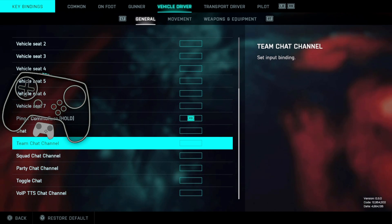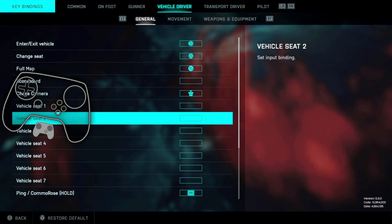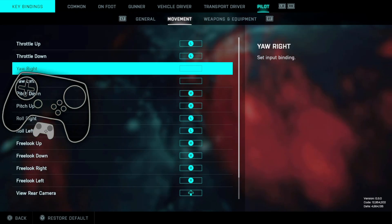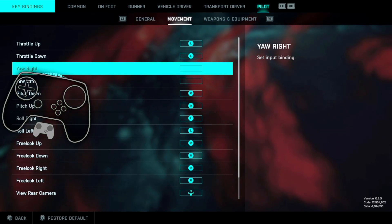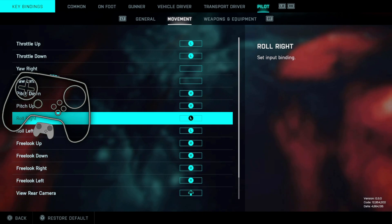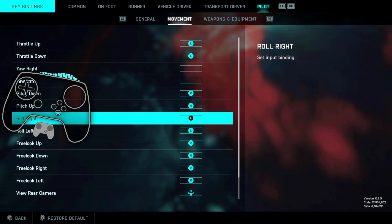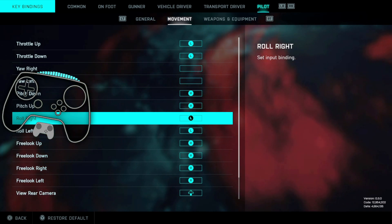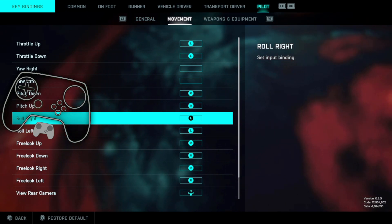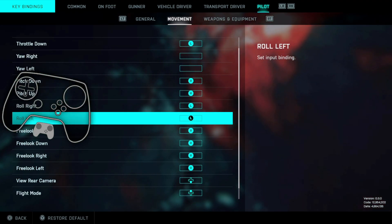You want to keep Right Trigger as Right Trigger so you have throttle for transport vehicles. The other thing I've done to make flying feel a little better: go to Pilot, Movement, delete Left Stick Yaw Left and Yaw Right, and change it to Roll Left and Roll Right. This is personal preference, but it works a lot better because we're also going to change the mouse so that the mouse controls Yaw Left and Right - basically yaw and pitch - instead of roll and pitch, which I don't like.